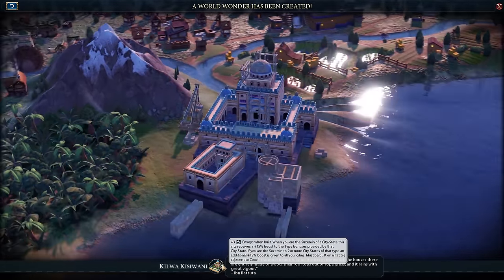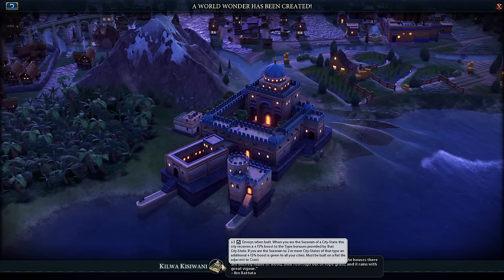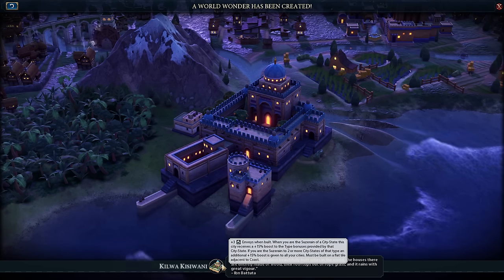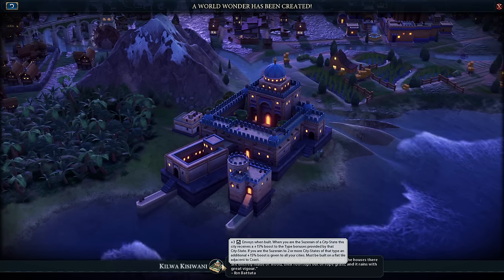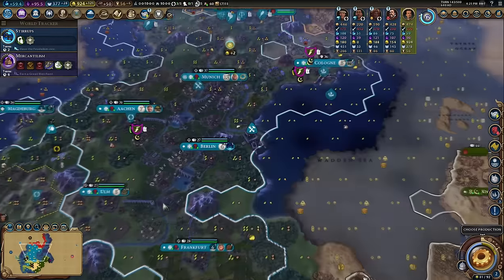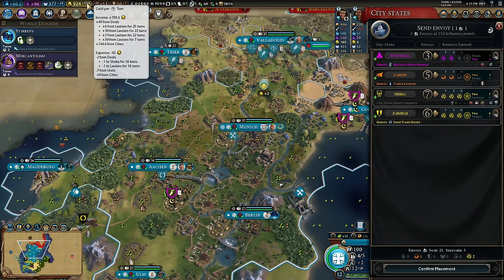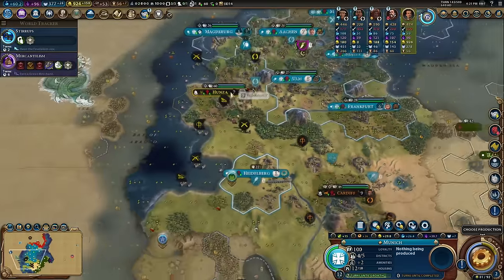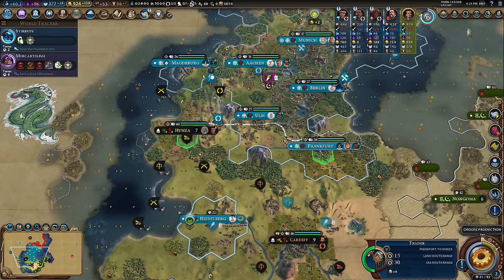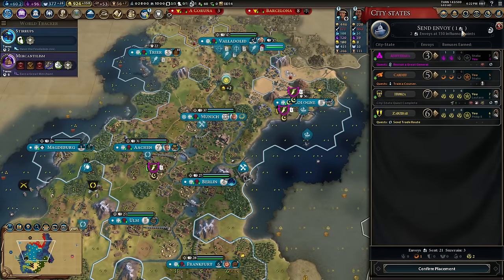Kilwa gives my capital a 15% boost to the type bonuses provided by a city-state. I've got a trade and an industrial city-state right now, so 15% extra gold and 15% production towards districts, buildings, and wonders. If I pick up two city-states I get that bonus to every city including the capital again. Now I've got 15% bonus gold across my empire and I'm allied to Hunza, making trade routes even better.